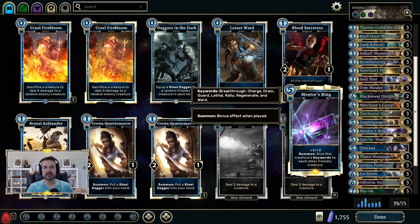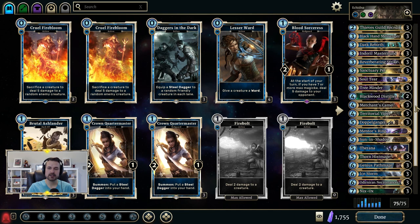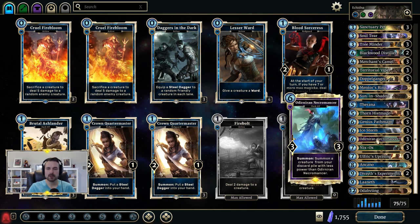My particular list does not include Giant Bat, however if you really like having Drain as an option you could include one Giant Bat. As you're doing the combo, you find either Viper or Bat — either is fine.